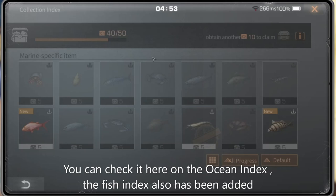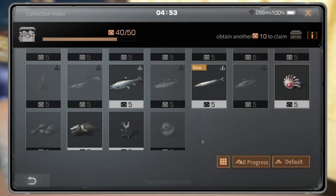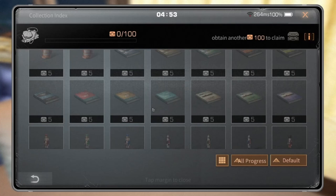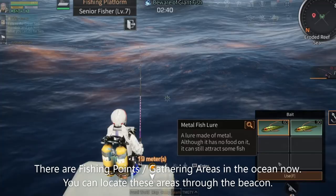You can check it here on the ocean index. The fish index has also been added, and you can complete your marine collection progress here as well. There are now fusing coins or Githrin areas in the ocean, and you can locate these areas through the beacon.